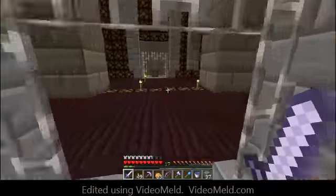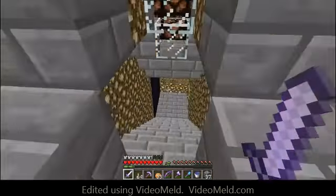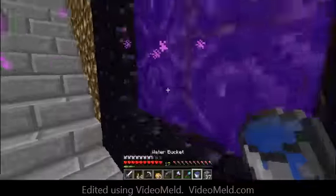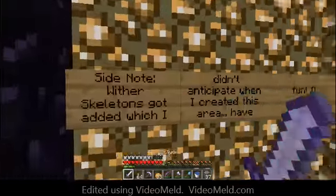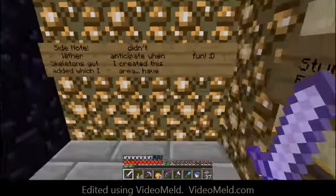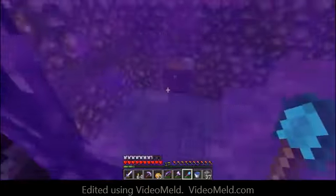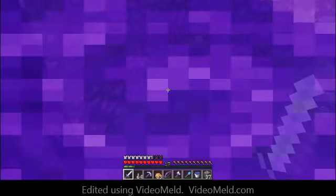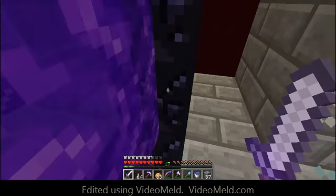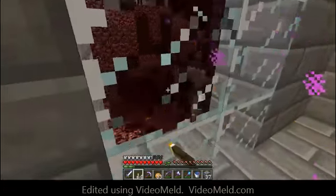I guess like every intersection except the first one has a void type area. We're going to leave the wool in there — pretty good stuff. And I'm guessing this is the next wool — yellow. Side note: wither skellies got added, which I didn't anticipate when I created this area — have fun. So I guess that's there in case something happens to our portal, and we have numerous gateways we could exit.